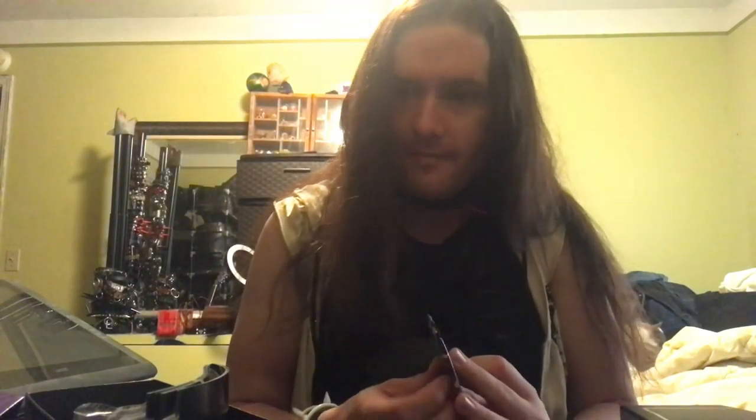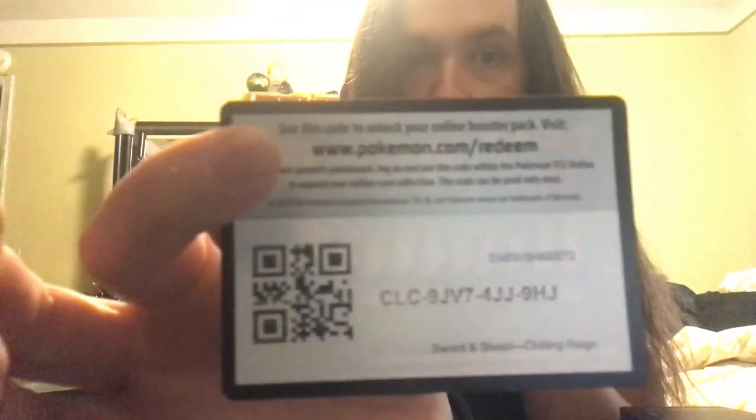Last pack for the second box: Castform, Larvesta, Bonsweet, Sobble, Ladybaba, Skwovet, Old Cemetery — maybe call that one deck — Aggron, Psychic Energy, Flaffy, Path of the Peak, Lairon, and another code for those who want it. There we go.